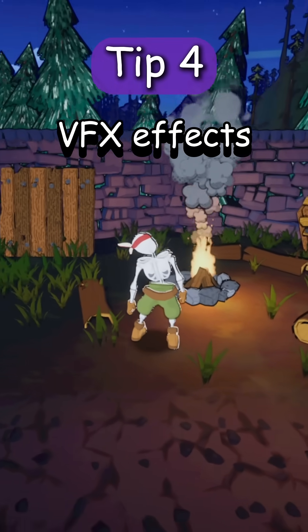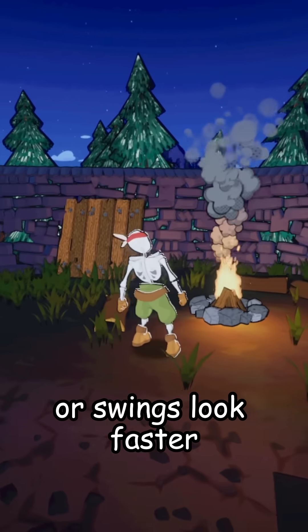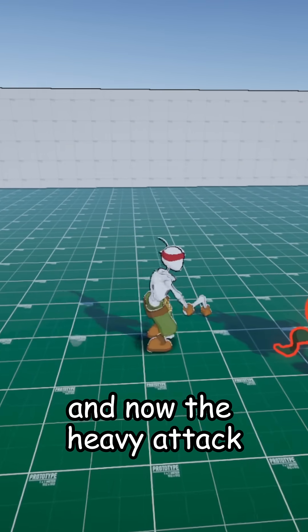Fourth and final tip: VFX effects. VFX effects are a great method to make spins or swings look faster. Here's an example of our light attack combo. Now, the heavy attack.